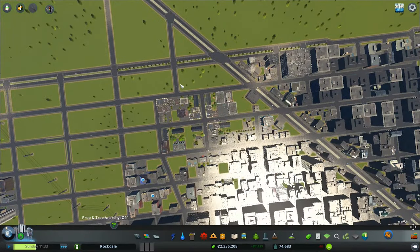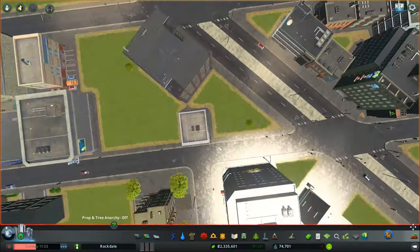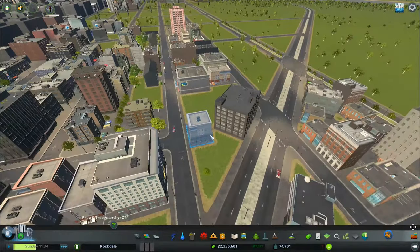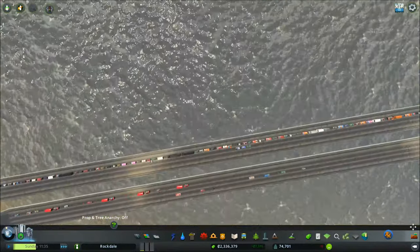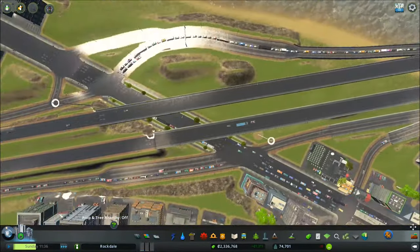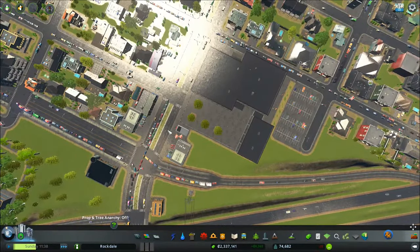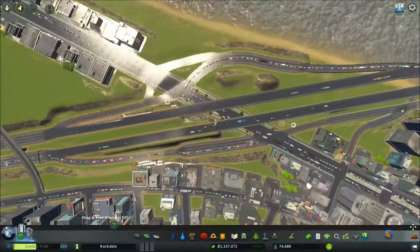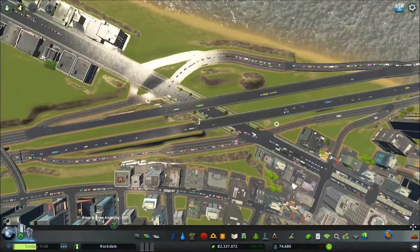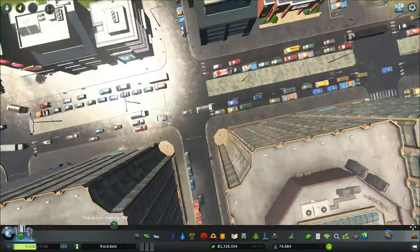Some of our stuff has started to develop, which is nice — even some of our high-density commercial and whatnot. This traffic in this area is just going to get worse and worse. It's backing all the way up over here because no one can get onto the freeway. Those two on-ramps are close together and they use the same lane. It's also this over here that's kind of messing things up.